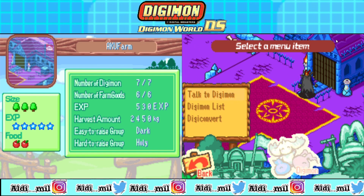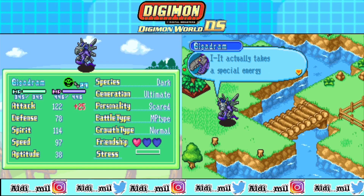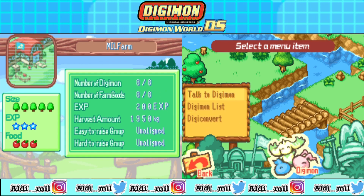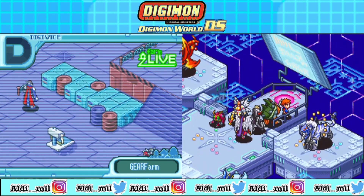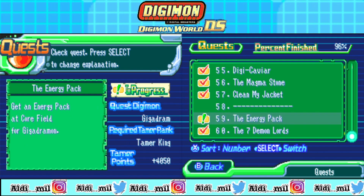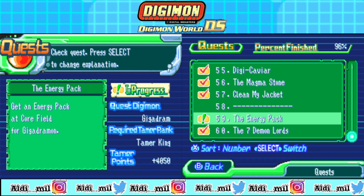So you can only get this from the Grey Golemon. And this is another mission too — I'm almost close, really close. Most of my metal is Special Energy. I'm moving but running low on Energy. Energy Pack from the Core Field? This is the first time. So I have to get this item from the Core Field. The Core Field is in the head room. This is the first time I have to find an item in this place, because the Seven Demon Lords quest also uses this area but not for item searching. The Quest Digimon is Giga Dramon, so you cannot get this mission without Giga Dramon, and you have to be Tamer King. Of course, the only way to enter the Core Field is when you're Tamer King — that makes sense.